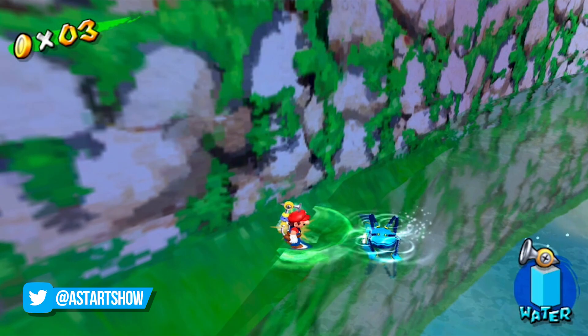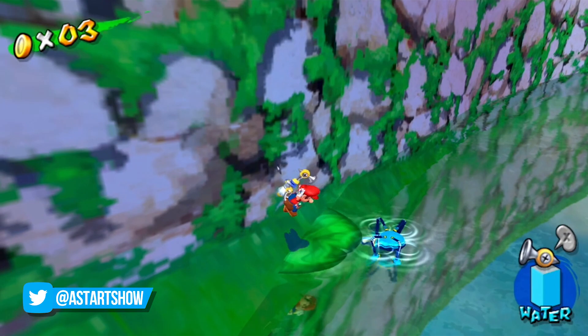Ground pound, spray, ground pound, spray — you get the idea. Doing this will slowly but surely push the lily pad through the wall, and in some cases the pond skater actually follows suit and goes through the wall too.